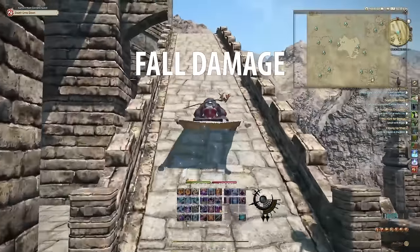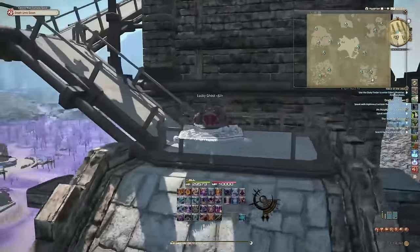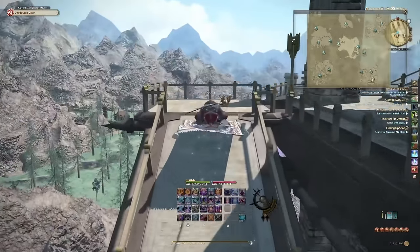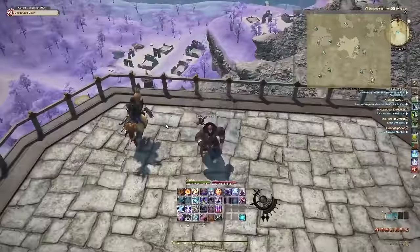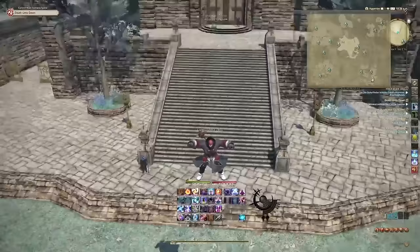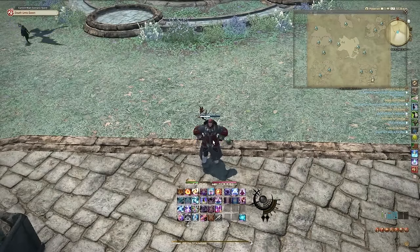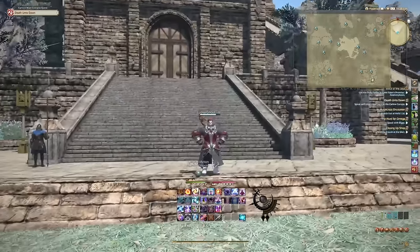Now let's talk about fall damage. Simply falling from a high ledge will not kill you — the worst that will happen is it takes you down to one HP, and it'll quickly start regenerating. However, if you were in combat when you made that jump, you would die when you hit the ground. You are not exempt from dying to fall damage while in combat, and if you hit the ground at 1 HP and aggro a mob, that can kill you too. But fall damage alone while out of combat won't kill you.